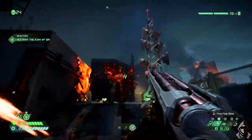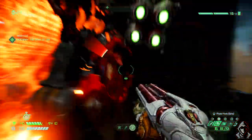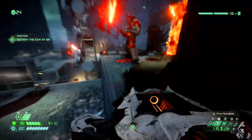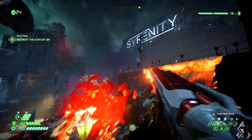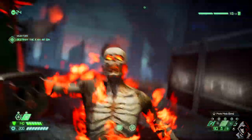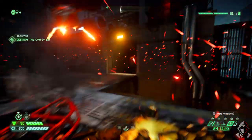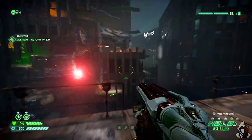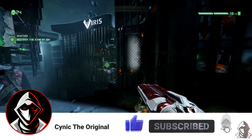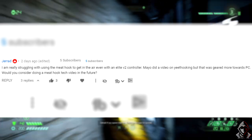Before you start, I know Under the Mayo has already done a video on this, which if you haven't seen it, I highly recommend it — I'll leave it linked in the top right corner. If you're just getting into Doom Eternal or haven't learned the full potential of the meat hook, watch that video first, then come back to this one. I'm going to build off some of the stuff Under the Mayo talked about, but this is from a console perspective — this topic comes from Gerard.